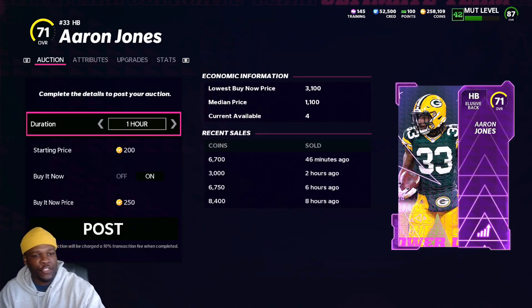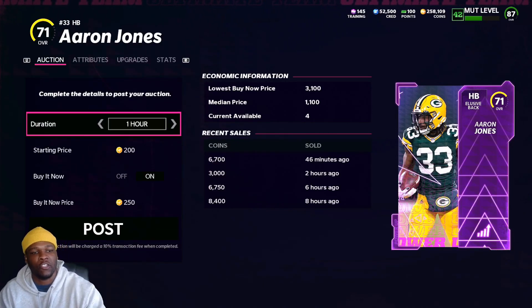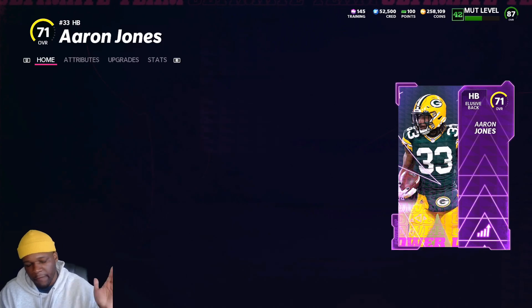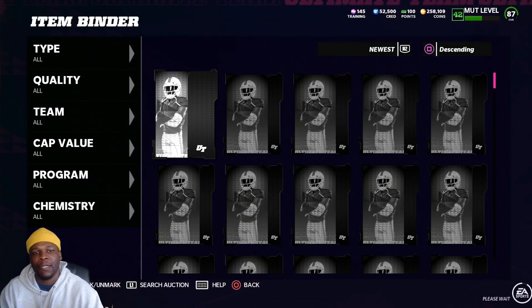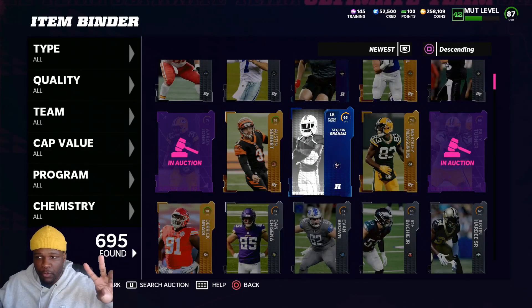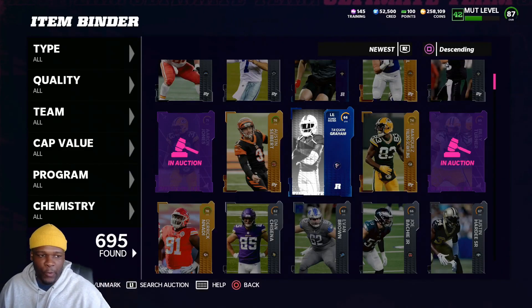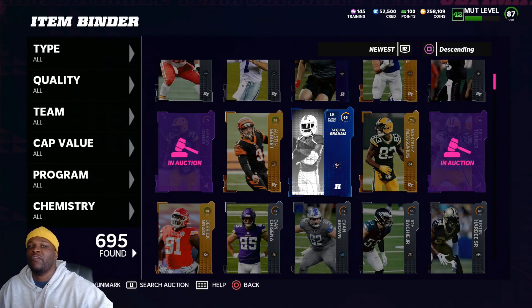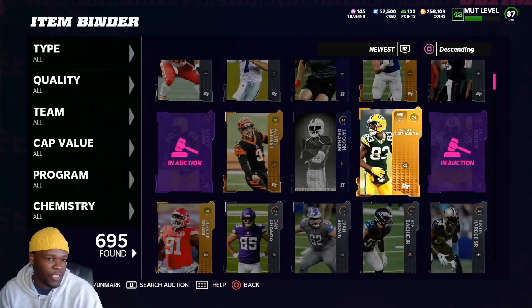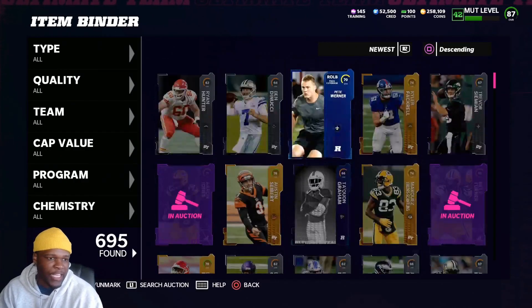Aaron Jones sold for 6,700 about 46 minutes ago, then 3,000 and 8,400 — but the lowest buy now is 33,100. I'm going to put him up for 5,000 for a day and he should sell easily given those recent higher sales. Power-ups sell at random prices because you never know how many will be on the auction block. Just from selling Billy Turner and Aaron Jones, we completely cover our costs — Turner at 1,000 profit and Jones selling for around 4,500.